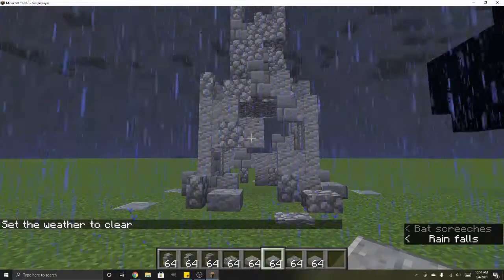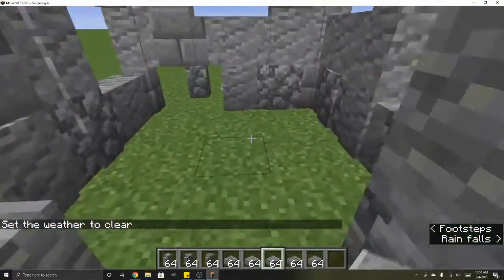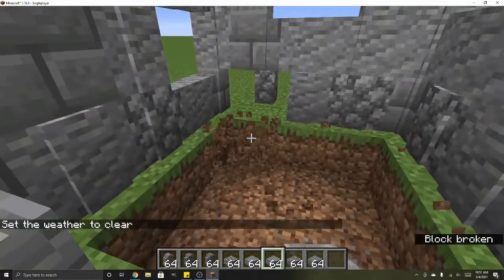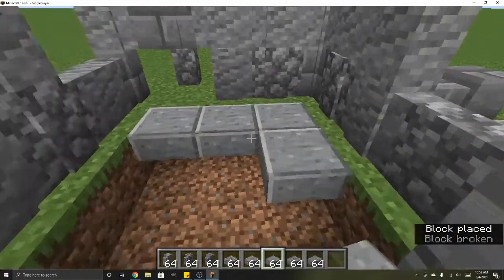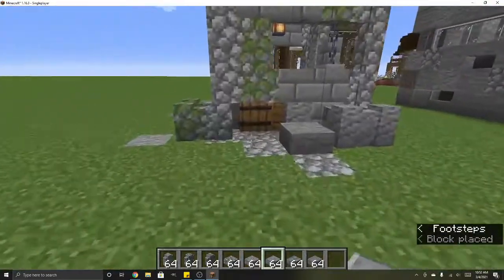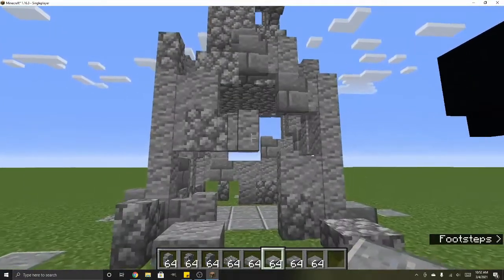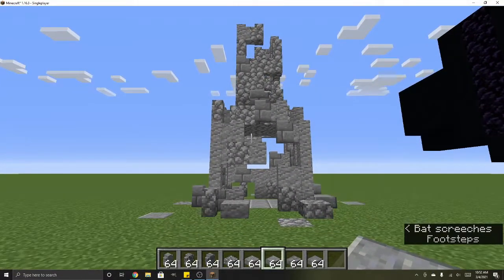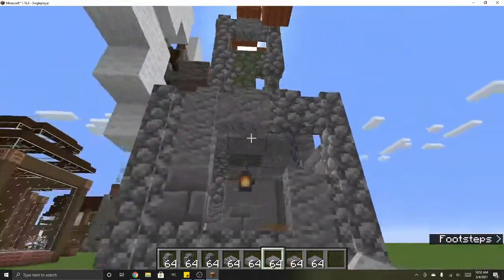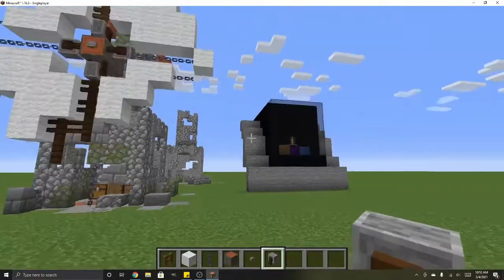Let's do the floor in here because we definitely need a floor. We'll just lay this in for now — it's just a placeholder floor because we're going to be going in and doing some work to it. The next step is the sail, so I'll run and grab what we need for that.